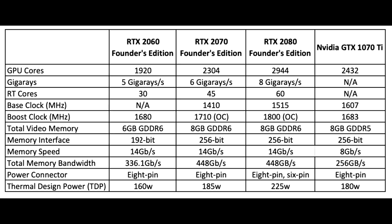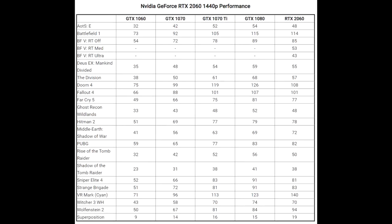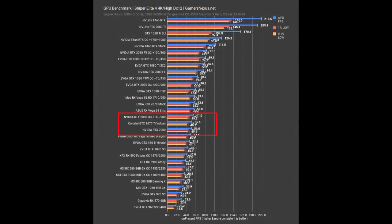I was able to find some comparisons with other graphics cards and some games showing the FPS that the new RTX 2060 will have. Here we have a list of games with FPS, and you can see the RTX 2060 is a big improvement over the previous generation. You can see how much more FPS you can get with this new card, and here we have the 1440p performance showing how many more FPS you can have with the RTX 2060.